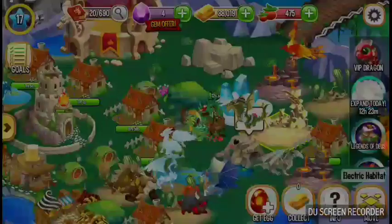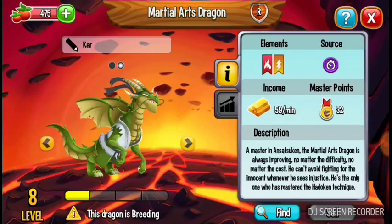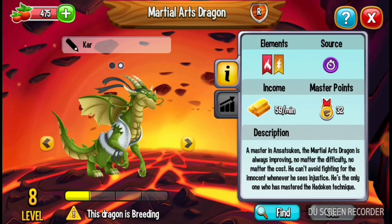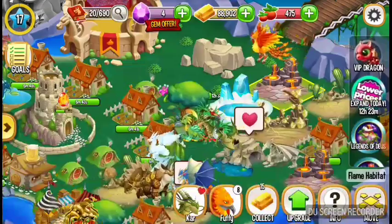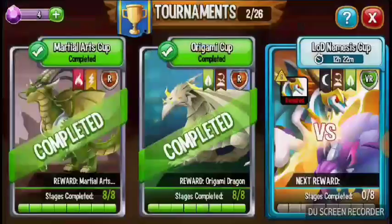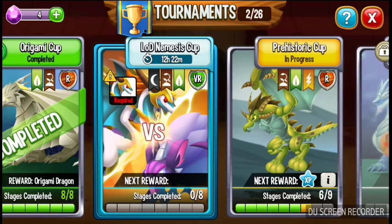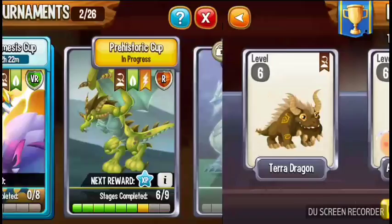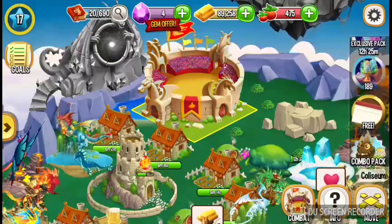Each dragon has a different type of element. The martial arts dragon is fire. You can get some of them in tournaments, like the martial arts dragon and the origami dragon and the prehistoric one — which I don't actually know the name of.